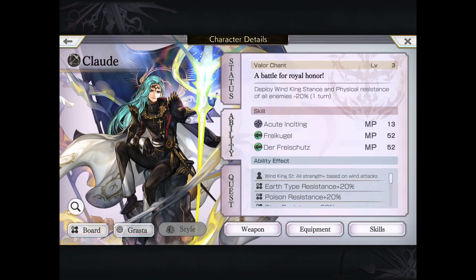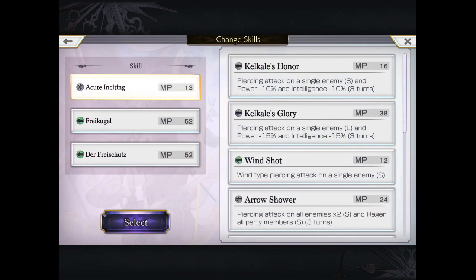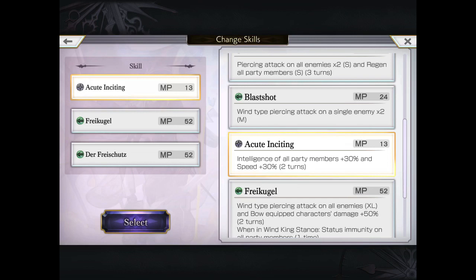So you can see his level 3 valor chant, which is the wind king stance — the wind zone — and it also decreases physical resistance of all enemies for one turn. So very good at increasing your damage by 20% essentially.